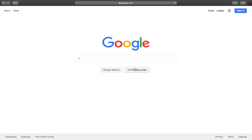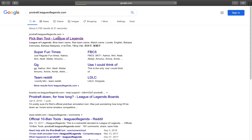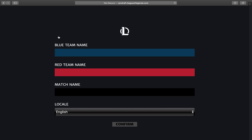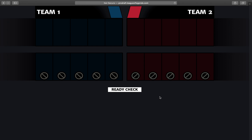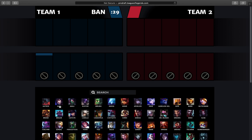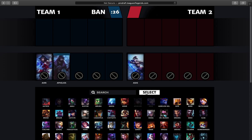Let's walk through a quick demo of Prodraft. You can find Prodraft at prodraft.leagueoflegends.com. There, you can create a Prodraft by filling out the appropriate fields. After that, you will see three links — send the links to the appropriate persons. Once both teams click the Ready Check button, the draft will begin. Pick and ban as you would in the LOL client until the draft is complete.